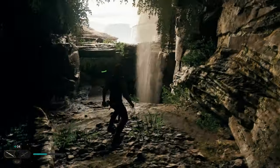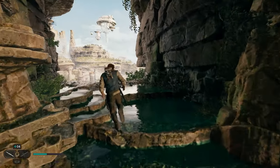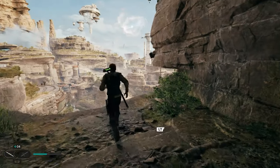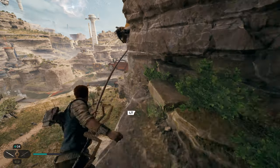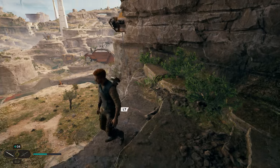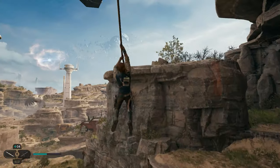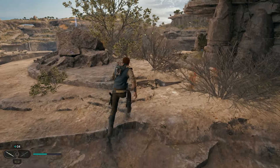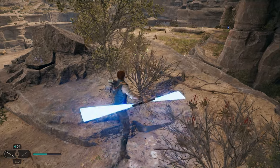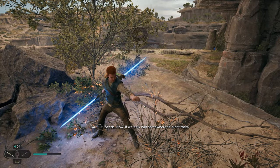After you open up this chest, we're going to turn around, jump back over this way, and take a left. Once we come to this opening, if you look right, we're going to have a rope. Use the force to grab that and swing across to jump on that platform — you need to be standing in a specific area for it to work. Once you swing and jump up on this platform, we're going to have a bush with green orbs. Take out that bush and get ourselves another seed.